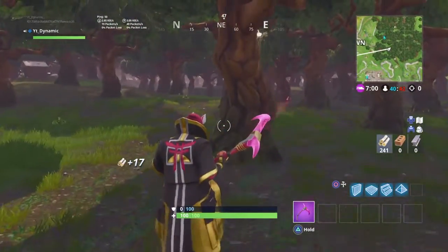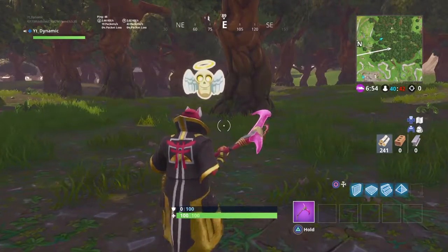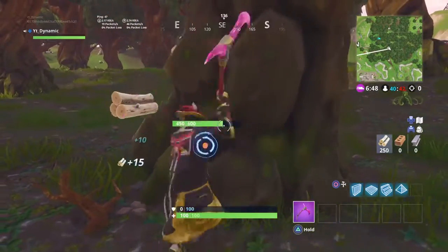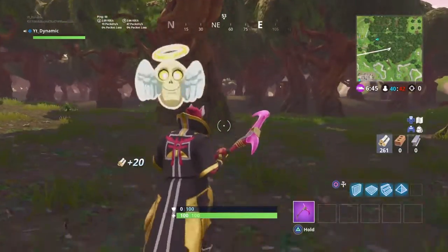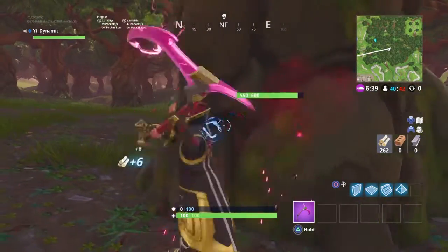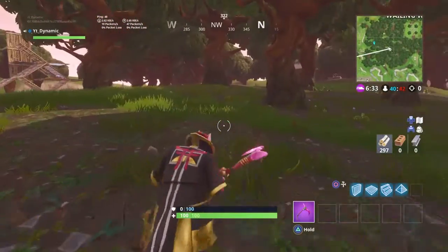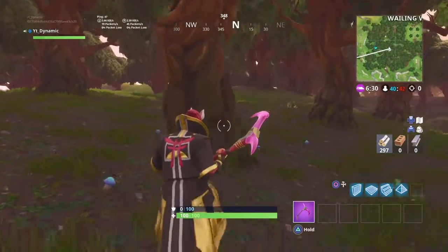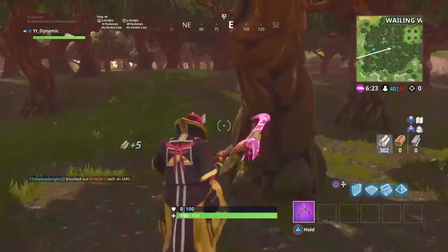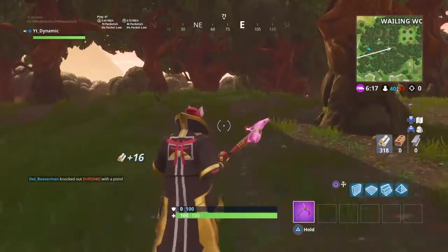Builder pro is the only one that doesn't work because you can't emote when you click left on the d-pad. I'll try to show you again — I'm just going to be farming. Yeah, with quick builder it's the same thing as standard: crouch is L1, you just have to time it correctly. See, I got it right there really quick.